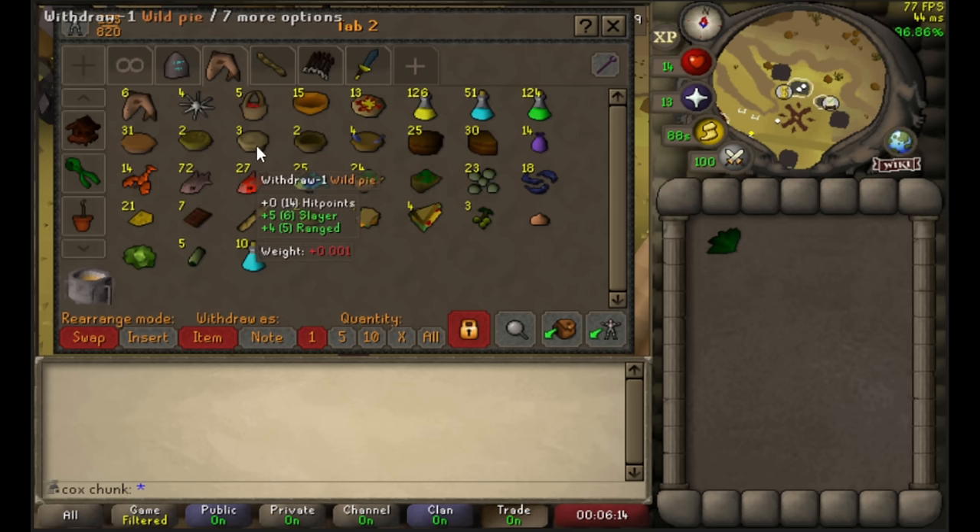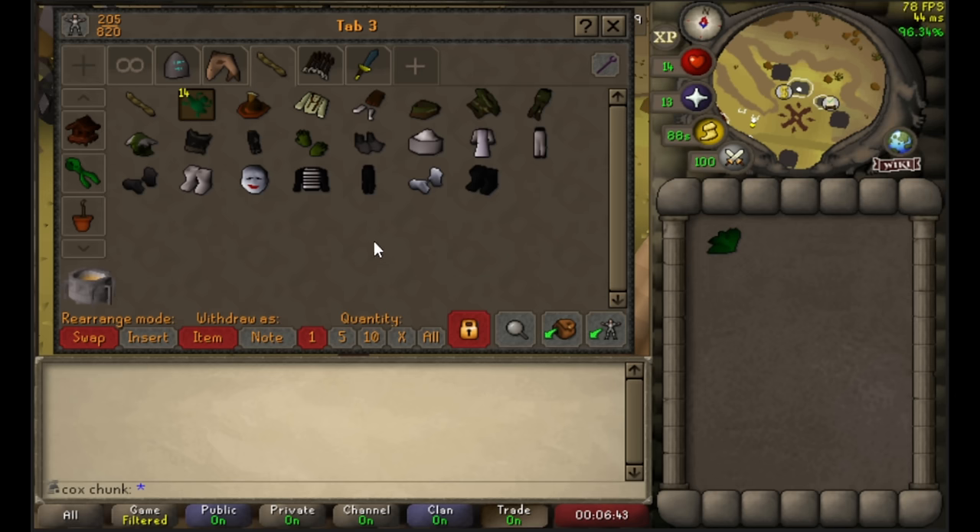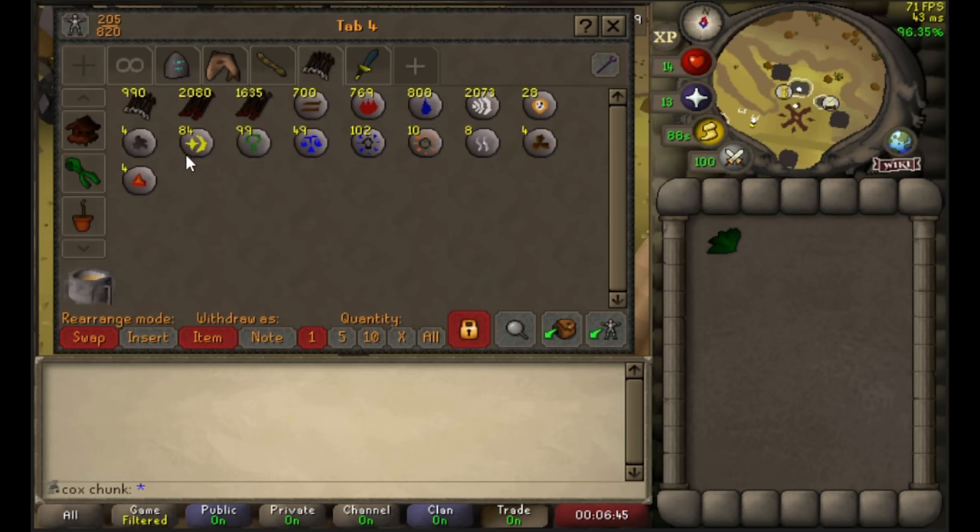We have our pies. The wild pies will be used for range training. Here is the random event tab. This is the ammo and rune tab. We will be stockpiling the runes more in the next episode. We will be doing some impling hunting probably a little bit every day to stack that up. Almost to a thousand useless bronze bolts, and we have a good arrow stack coming together here.